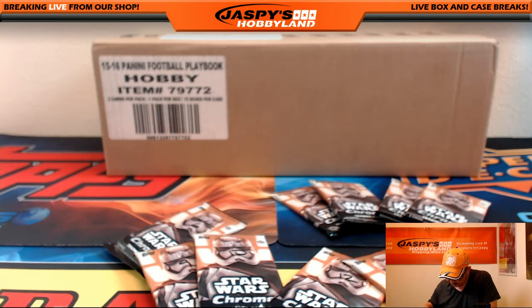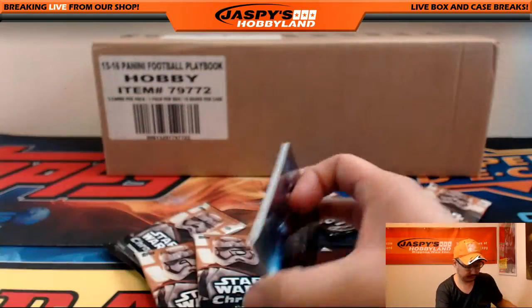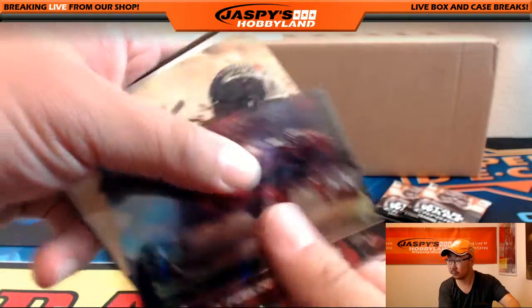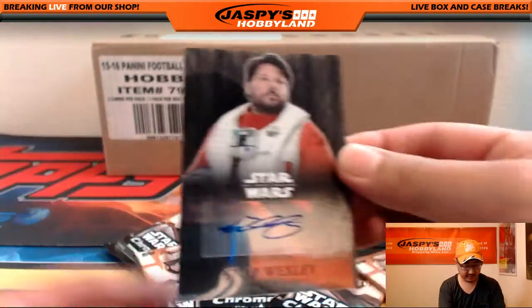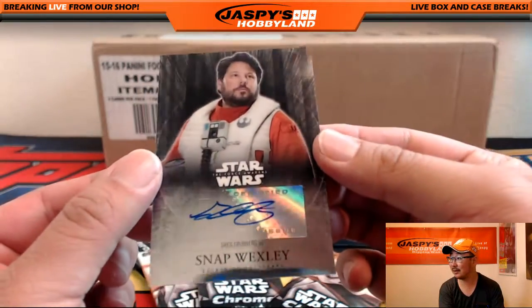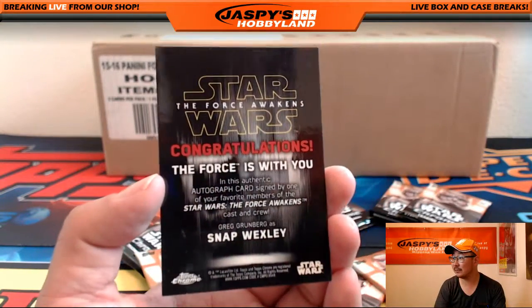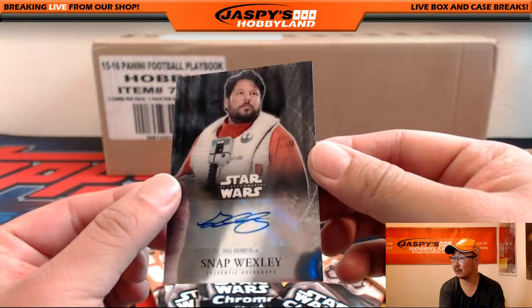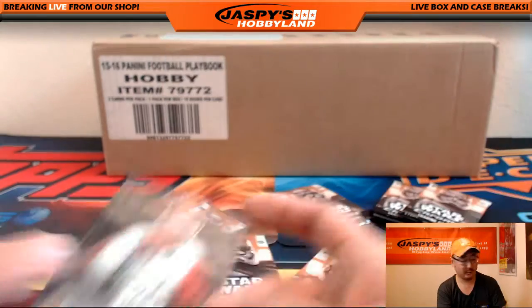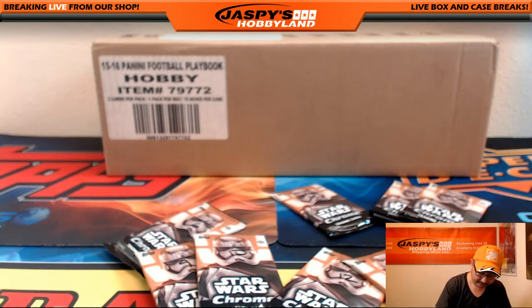John, your next pack is pack 15, which is up here. There's 15 — good luck. And there's the autograph — there's the hit! That's Snap Wexley, played by Greg Grunberg. Nice, there's your autograph. There you go, John. That came out of pack 15.